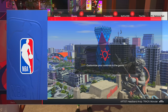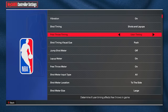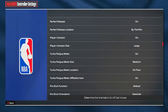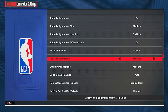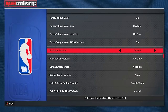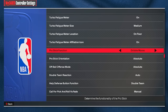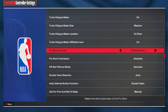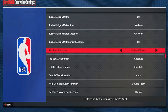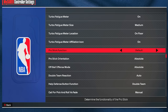Next up we have the controller settings, and this is important because if you have something wrong you will not be able to dribble like the best guards in the game. A lot of the stuff at the top is for jump shots, so check my jump shot video for that. What does matter for dribbling is Pro Stick Orientation — make sure this is set to Absolute. Pro Stick Function also matters: I use Default, but if you randomly shoot a lot while dribbling, you might want to switch it to Dribble Moves. If you do that, you can't dunk or shoot with the stick, so I keep it on Default since I like to dunk and take layups with the stick.